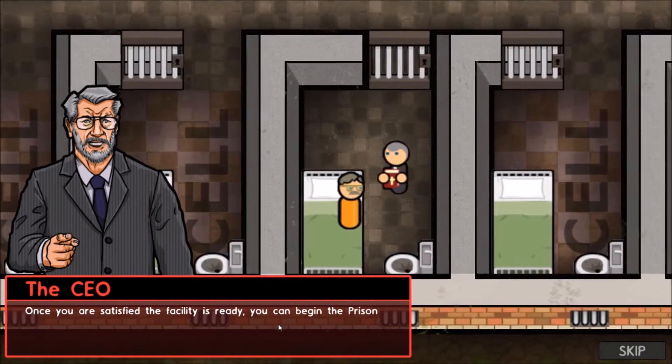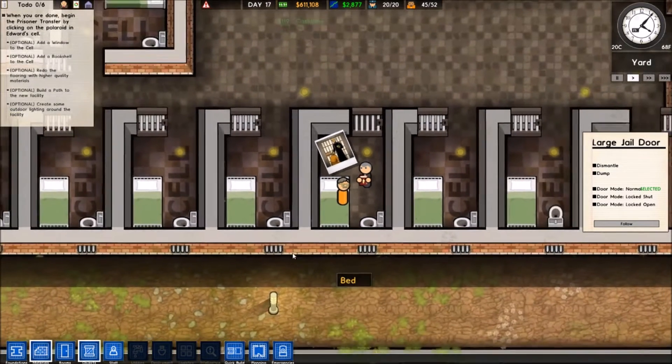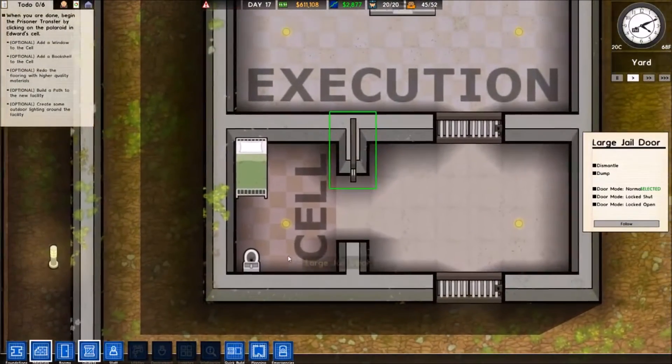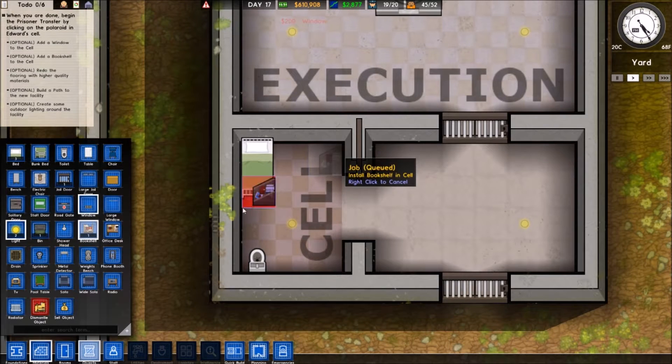Once you're satisfied this facility is ready, you can begin the prisoner transfer to his new cell — simply click on the polaroid in the cell to initiate the transfer. Let's fancy this up a little. Add a window to the cell. I believe it has to go this way. A bookshelf — well, why not? He's not lucky — he won't be doing much reading anymore.